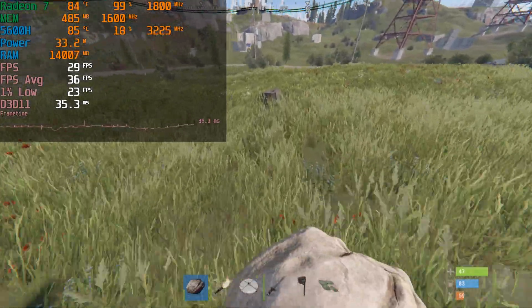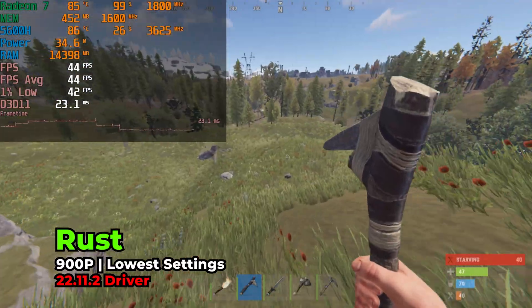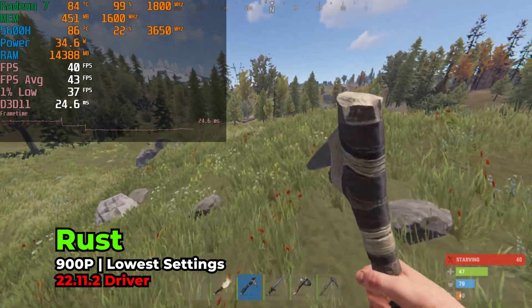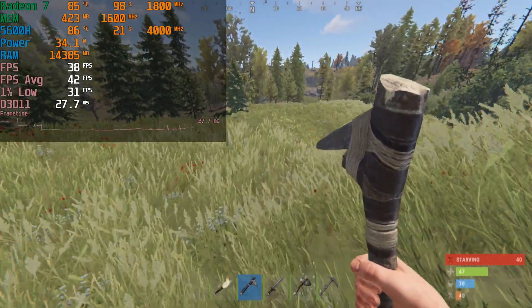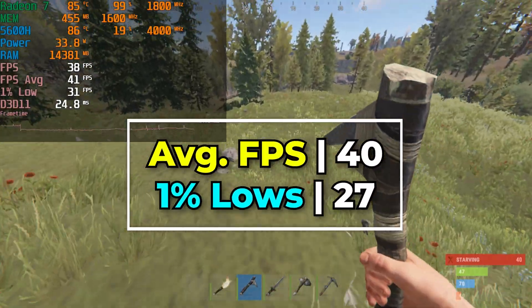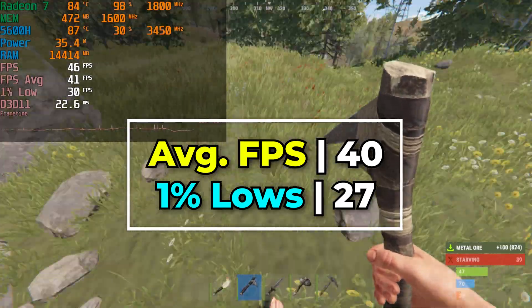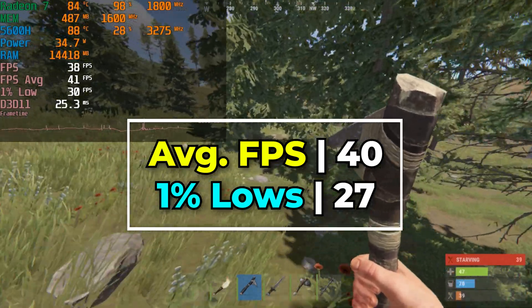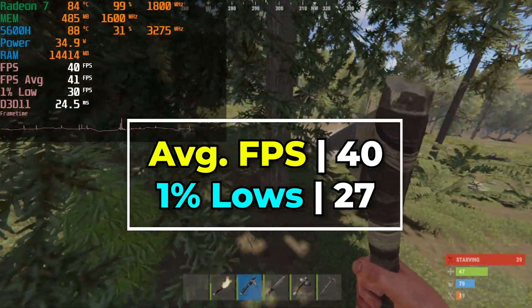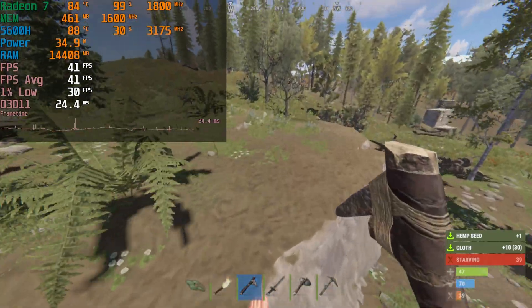We can try to boost performance a little bit by dropping the resolution down to 900p. By dropping to 900p, we actually do get a nice boost in terms of our averages and our 1% lows. You're still going to have the same issue where pulling up a menu drops FPS and 1% lows. But when you're playing in the world itself, things are pretty consistent — with occasional spikes as content loads in, though they recover very quickly.